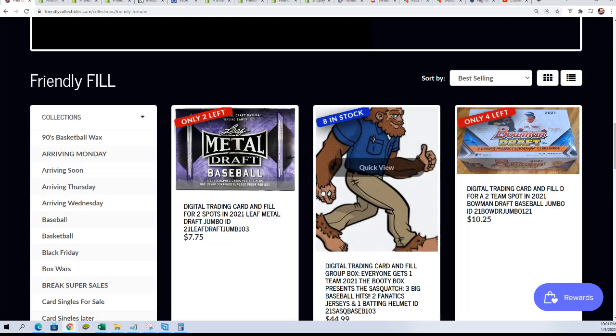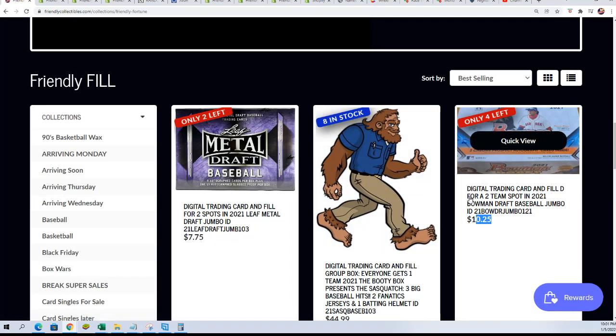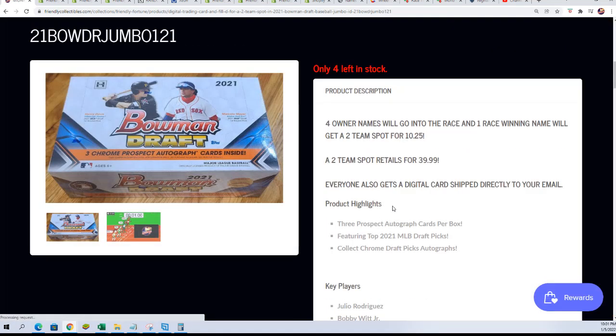We have a new filler out here where you can win spots in Bowman Draft Jumbo. It's actually one spot up for grabs between the four owners, and one person will win and get in for $10.25.